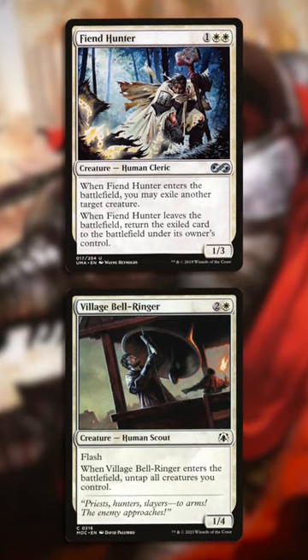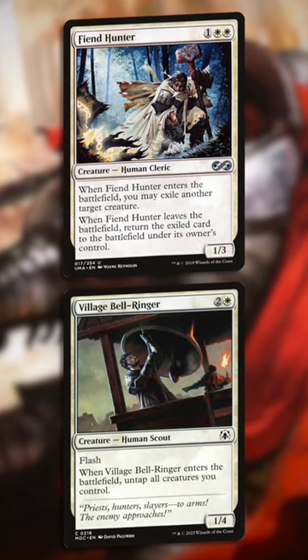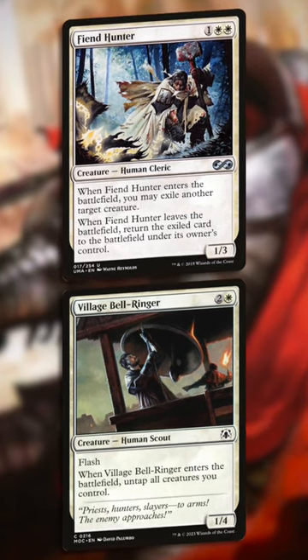Let's not forget that Livio lets you go infinite with Village Bellringer. If you have some mana dorks, then you can repeat your ETB effects as many times as you want.